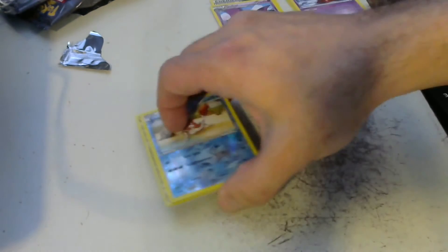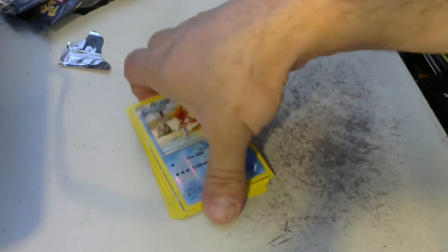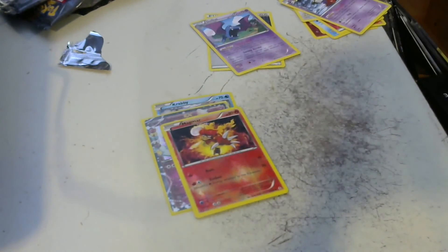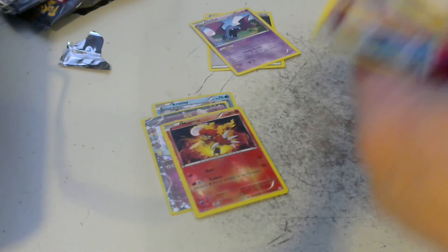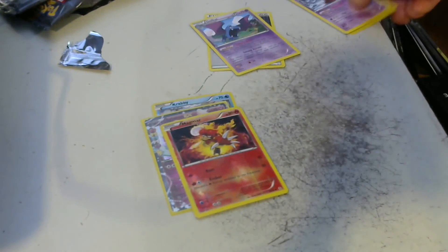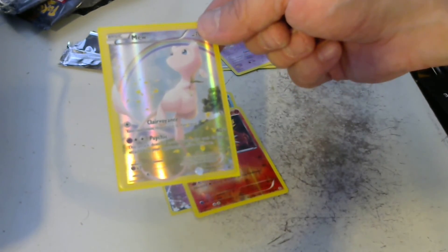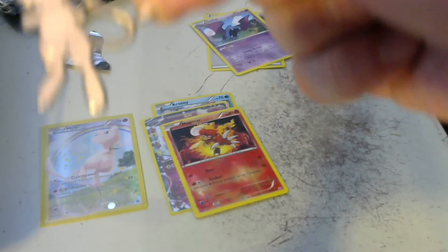A pretty cool unpacking. I don't know if these come with codes to unlock in the online version — it doesn't look like they do. We got some pretty cool cards out of that. That's the first Fairy Energy I have. We have the Sylveon EX, which is pretty cool, a Foil Magmar, and a Reverse Krabby. That's going to do it for this part — there is the Mythical Mew card as well as the Mew pin.